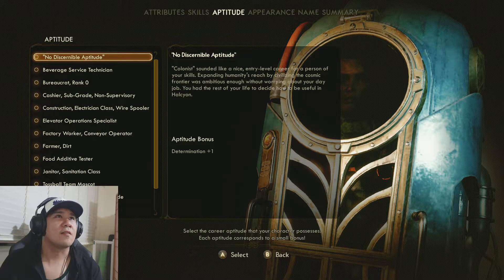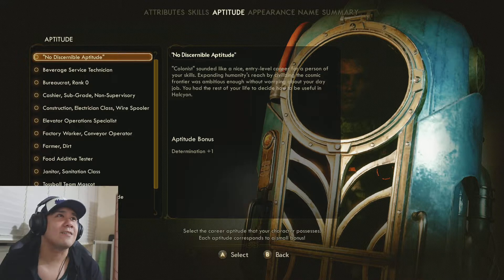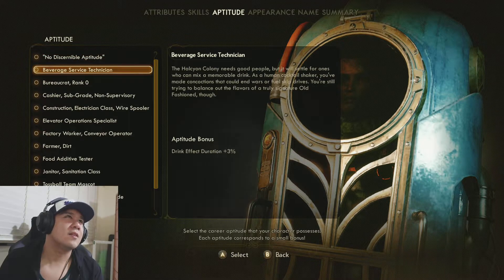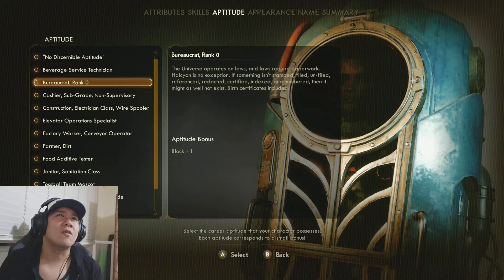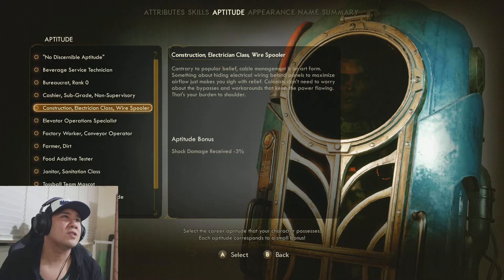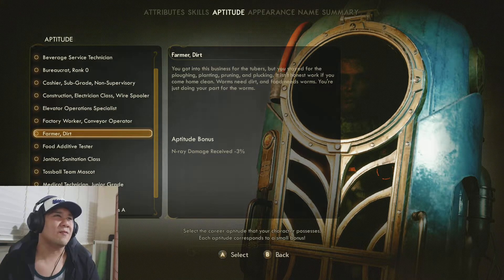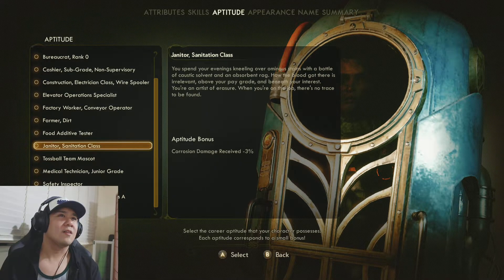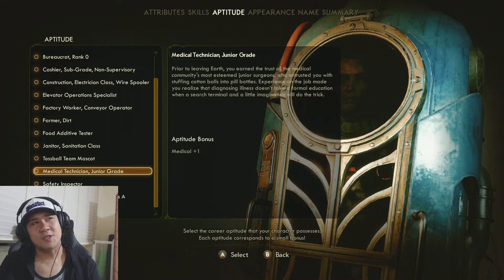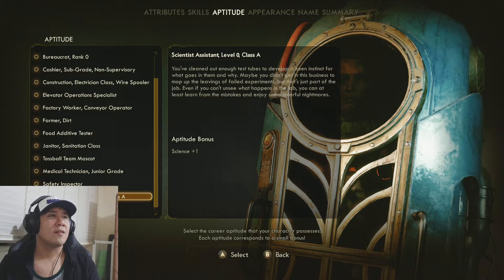Colonist — sounds like a nice entry-level career for a person. Colonist, my goodness. Beverage service technician, bureaucrat rank zero. Cashier, construction, elevator operations specialist, farmer, janitor, toss ball team mascot. Medical technician, safety inspector, plasma damage received, scientist assistant.